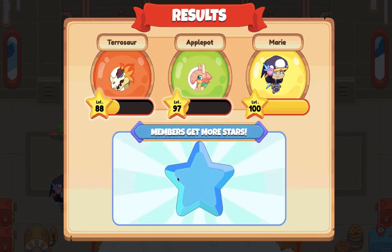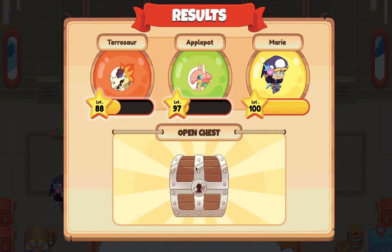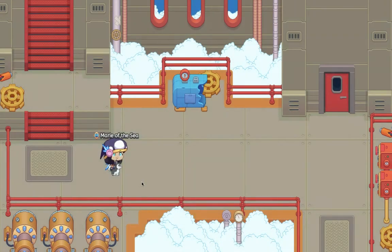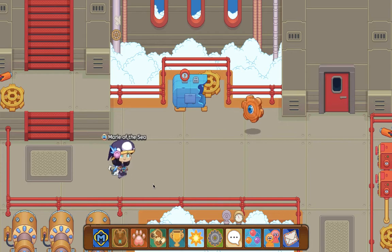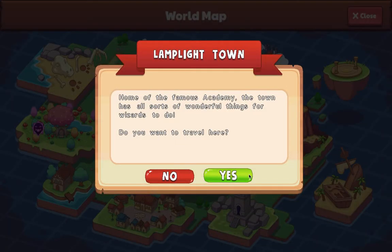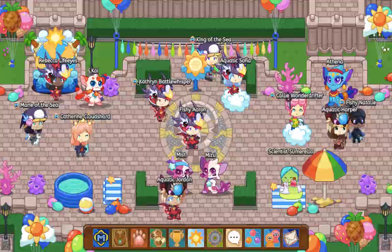So the powerful pets are Terramine and Apple Pot. Let me go back to town to show you which pets are the most powerful. Truffle is not that powerful. Paragon, maybe Draken.